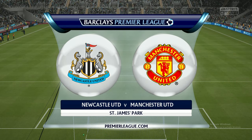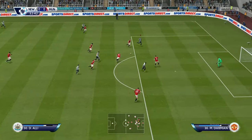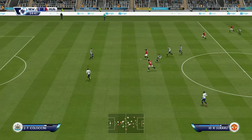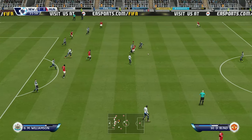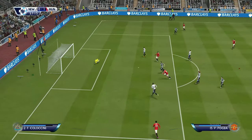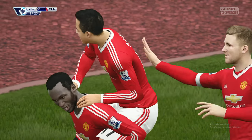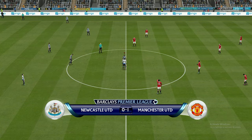Martin Tyler and Alan Smith at St James's Park. Barry finds Agbonlahor — that might have been a foul on Dele Alli. Newcastle looking very attacking. But Lukaku gets past a defender and Williamson — Lukaku shoots into the top corner! Newcastle are behind at St James's Park. Romelu Lukaku scores from outside the box — Manchester United 1 Newcastle 0.